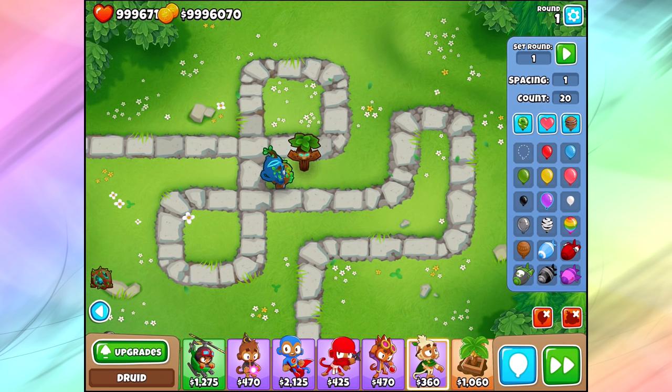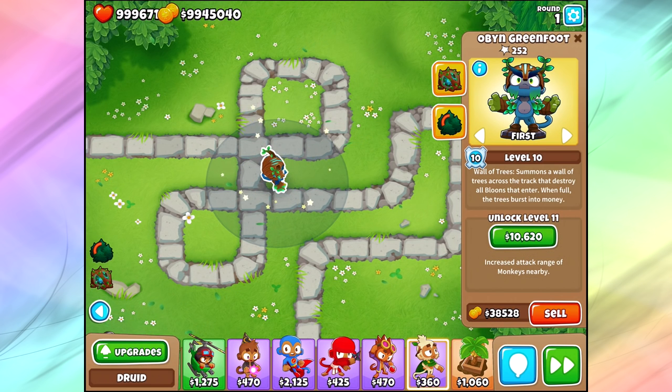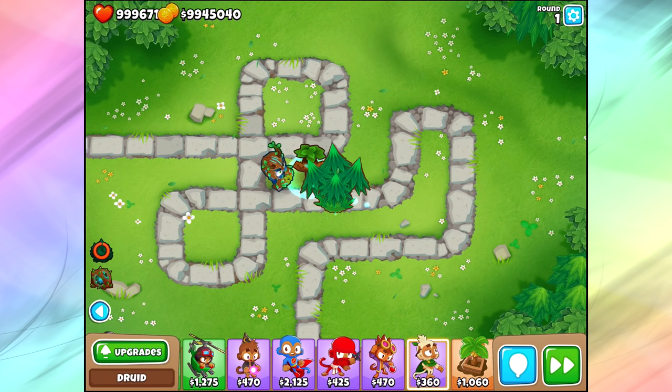Let's level him up a little bit more: increased popping power, brambles pop 30 bloons — only crappy 30 bloons. Nature's War Totem now slows bloons about 25%, supporting your other towers on screen. Then attacks one extra layer, and then Wall of Trees. This is a confusing ability. When you pop down a Wall of Trees it summons a wall across the track that destroys all bloons that enter — when full, the tree bursts into money. You can get thousands of dollars — $6,000 at its current level, and up to $10,000 at level 20.